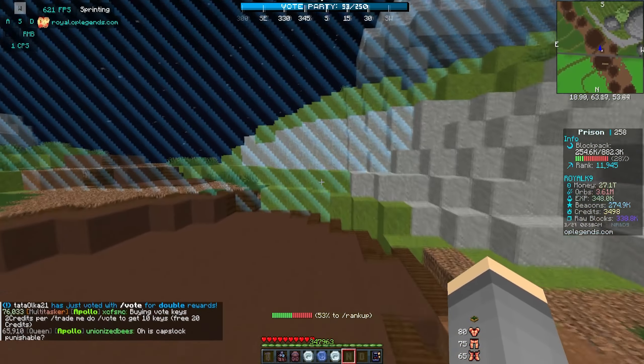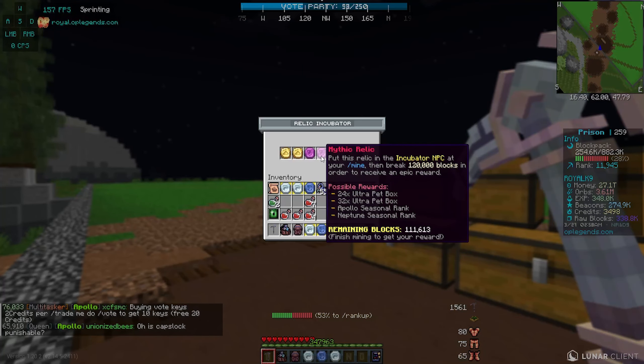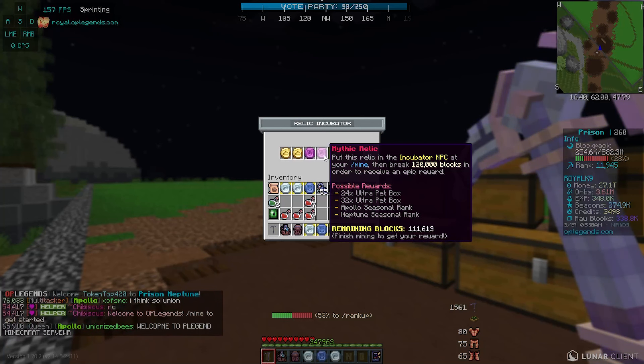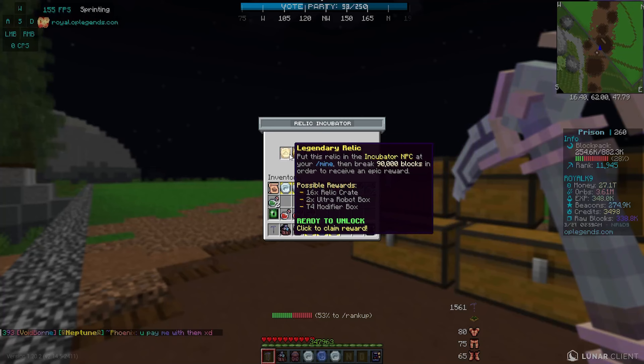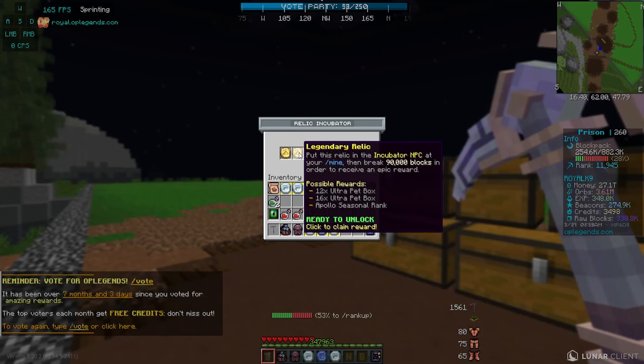Slash relic again - I got completely distracted, but this mythic relic actually has a super small percentage chance to give you a Neptune seasonal rank. Neptune is the top top rank on the server besides Legend, but Legend is only purchasable during Christmas every year, so it's not around for long. Neptune is the highest Prisons rank. I also have to mention a giveaway in today's episode.